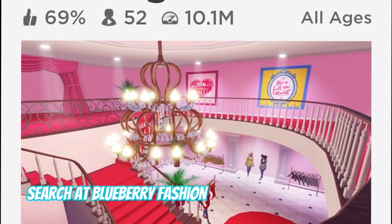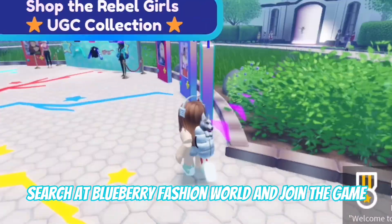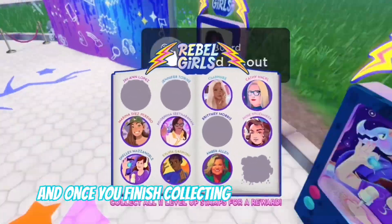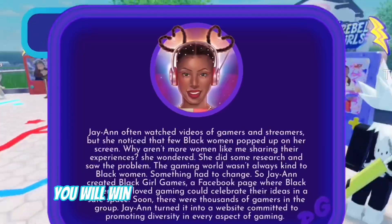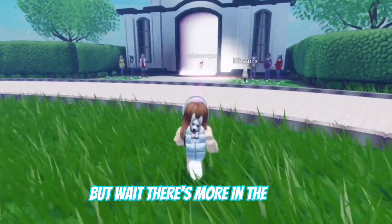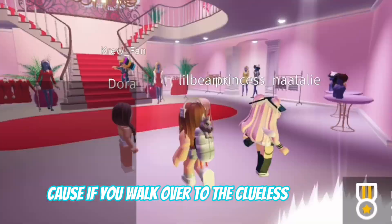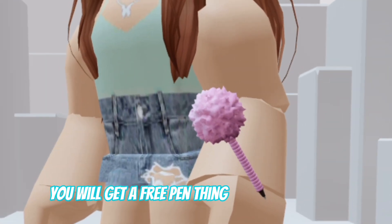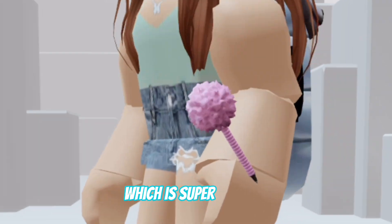For the next item, search up Blueberry Fashion World and join the game. Once you join, click on all these different Rebel Girls stands, and once you finish collecting all of their stamps, you will win a very cool lightning head thing. There's more in the game because if you walk over to the Clueless Mansion, you will get a free pen thing just from joining, which is super detailed.